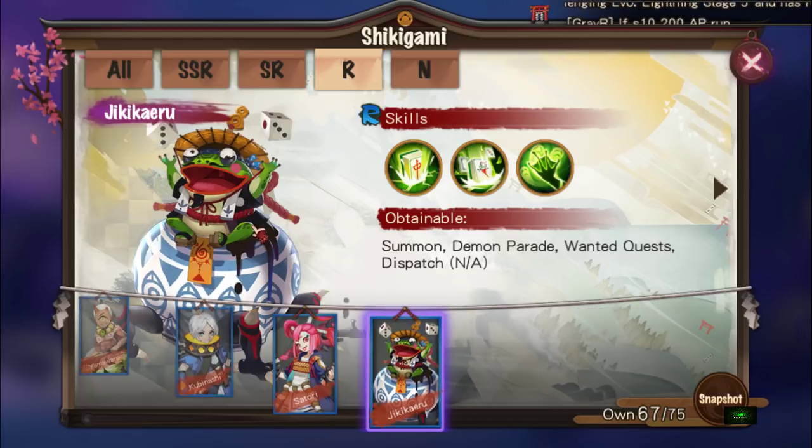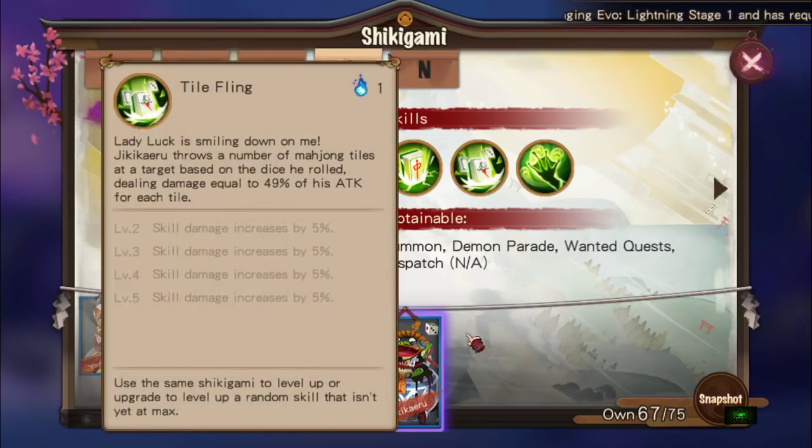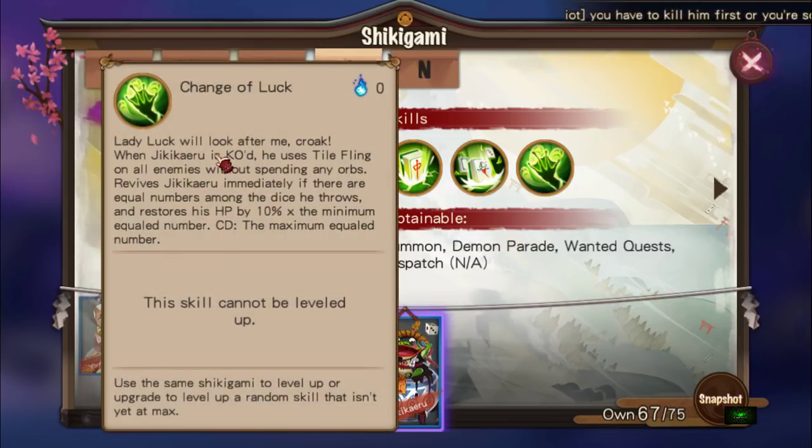Satori — nothing much to say. Finally, the 29th R-rated Shikigami: Jiki Kero. Unfortunately, I've already shrined 15 copies of him — what a mistake. His skill 2 throws a number of Mahjong tiles at a target based on a dice roll — 1 through 6 dice. If it rolls 6, that's 50 times 6 equals 300% of his attack — a lot of damage for a single R-rated unit.